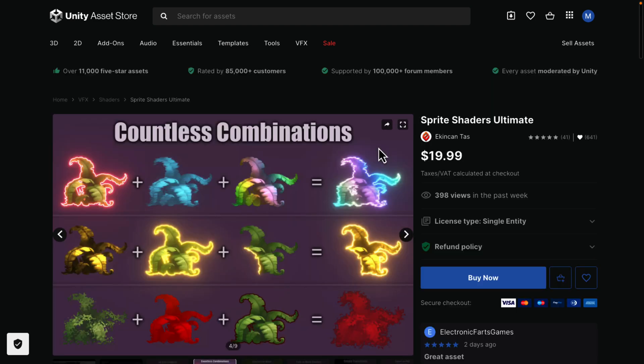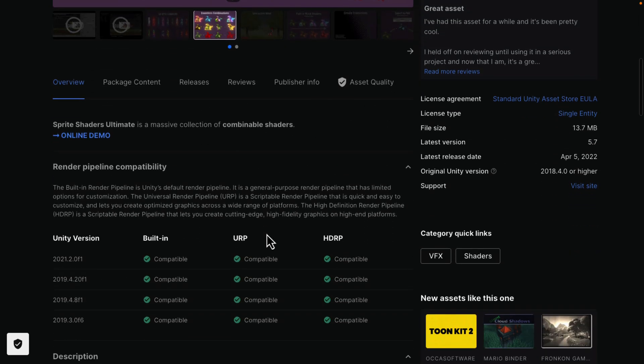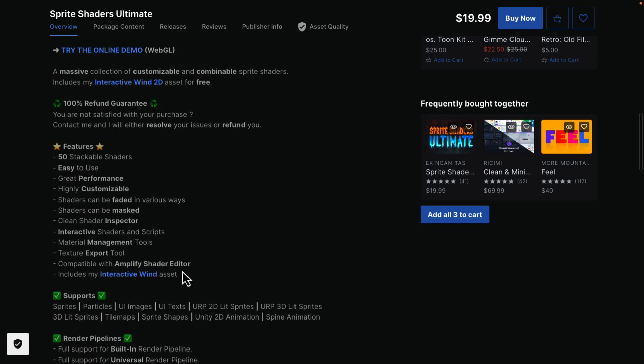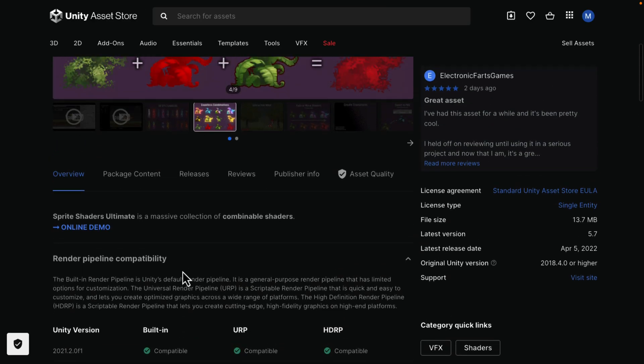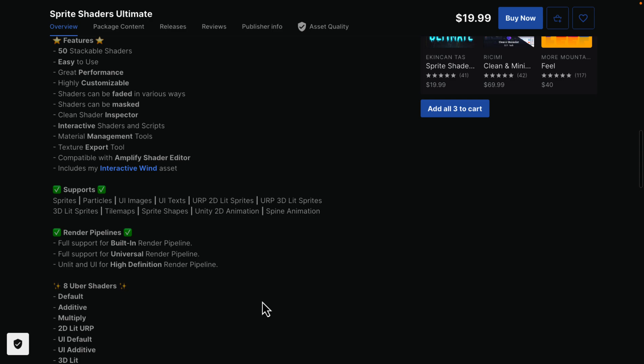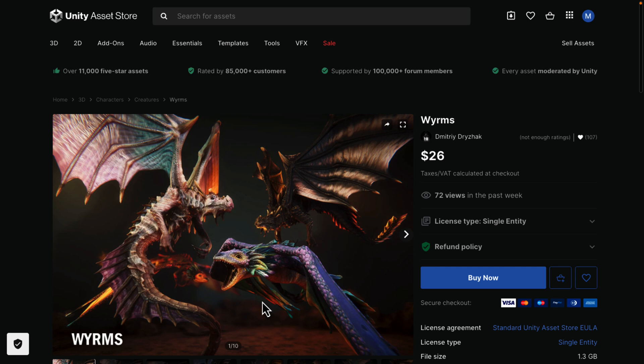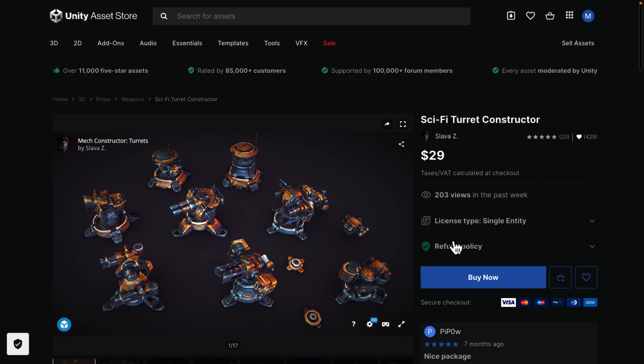At the $30 tier you get the Sprite Shaders Ultimate — this is a set of shaders you can mix and match. There are 50 stackable shaders you can use all together to create compound effects. They work with URP, HDRP, and the built-in pipeline, so there's good versatility there. Next up we have Worms — basically a variety of draco forms, so various different dragon models in this pack.